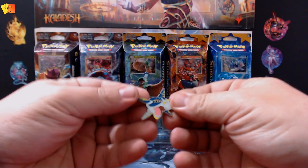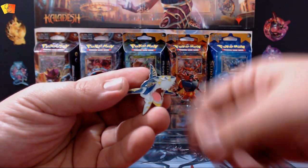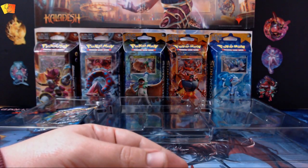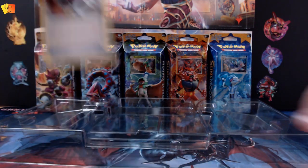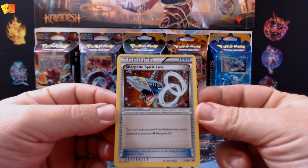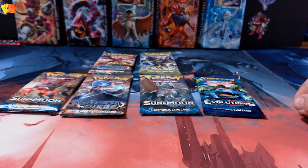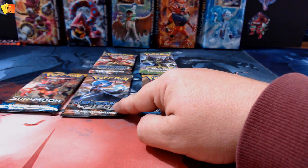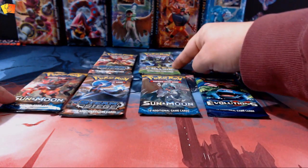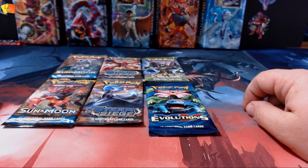Then we got the pin — a Sharpedo pin, nice looking. Don't know what people do with their pins but I'll probably just end up chucking them all in a box. And what's this trainer card — Sharpedo Spirit Link, didn't know that was under there. In the Sharpedo box we had the XY Evolutions booster, a Sun and Moon booster, Steam Siege booster, another Sun and Moon booster, Fates Collide, and a second Steam Siege. Let's open them up and have a look at what we got.